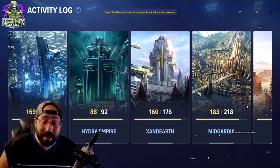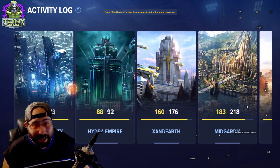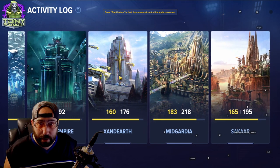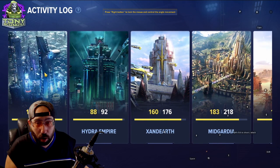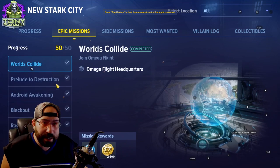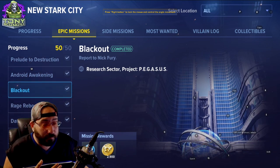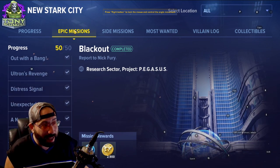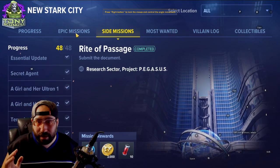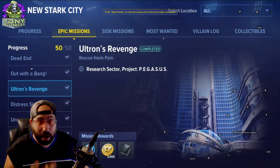You will do yourself the best service in the world if you spend time in the activity log. At the beginning you'll only see what you've unlocked, but once you've finished a character you'll have access to all of these on that character. It shows you everything in the game — rewards for every mission in every zone, both epic and side missions. If you want to plan a fast leveling route, this is where you go.